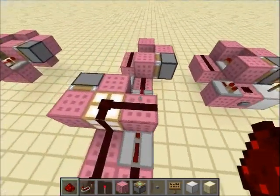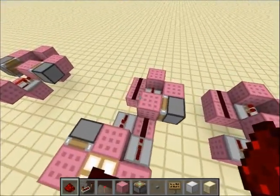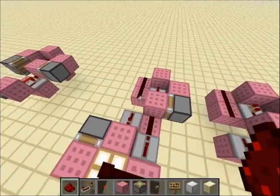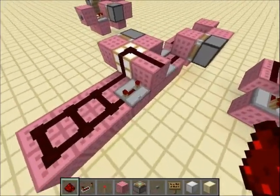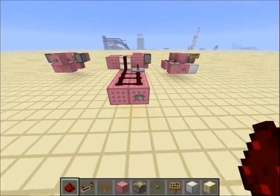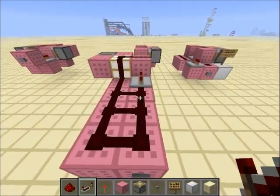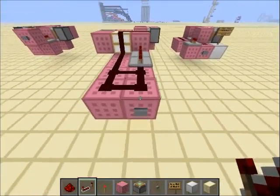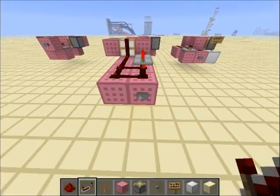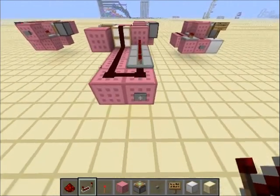Like here with this setup, a button is ten ticks so it fires three times — that's two plus four plus four. But if I add another four-tick repeater, look at this piston here — it fires four times. And if I add another four-tick repeater, it will fire five times. And if I add another one, it will fire six times.